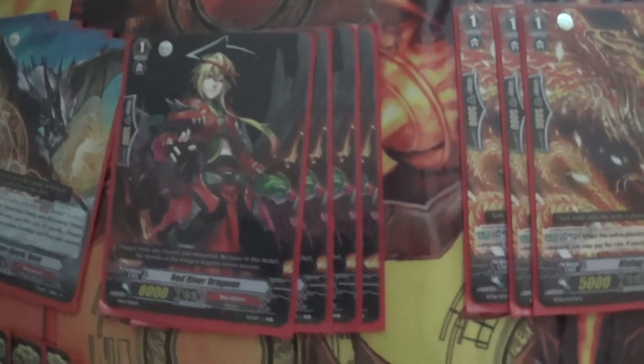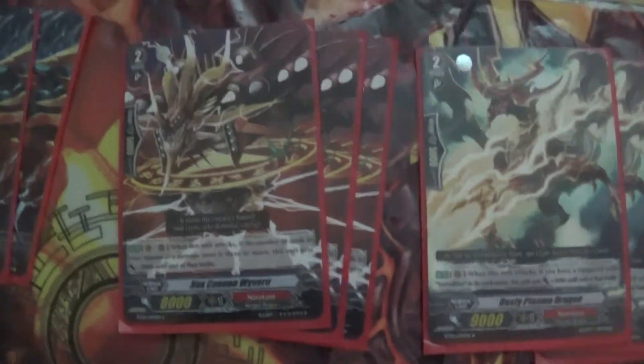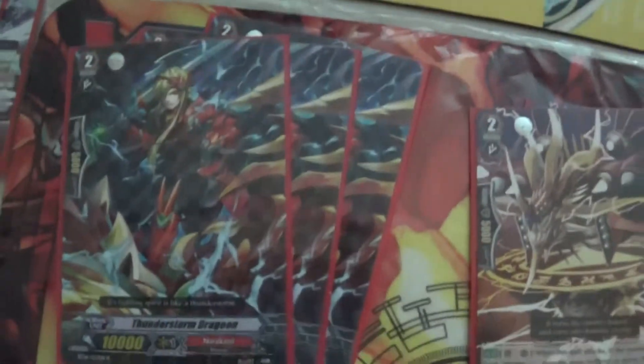He goes with a great combo with the 8k booster, Hex Cannon Wyvern, because you'll be doing a lot of damage to the opponents. So once he gets to 3 damage he's going to be an 11k attacker. And for a plain normal attacker, it's the 10k attacker, which is the Thunderstorm Dragoon, just for more attack.